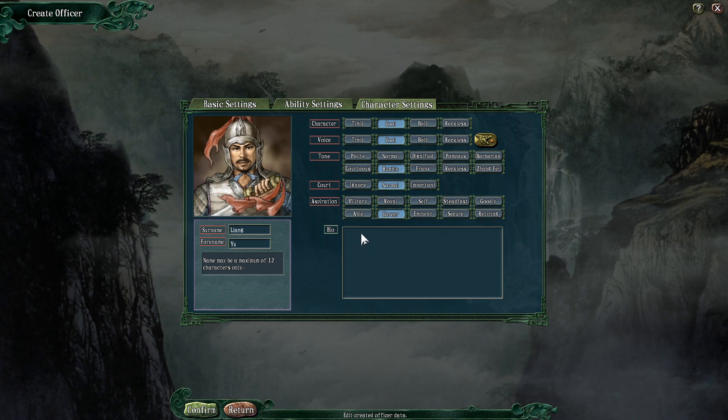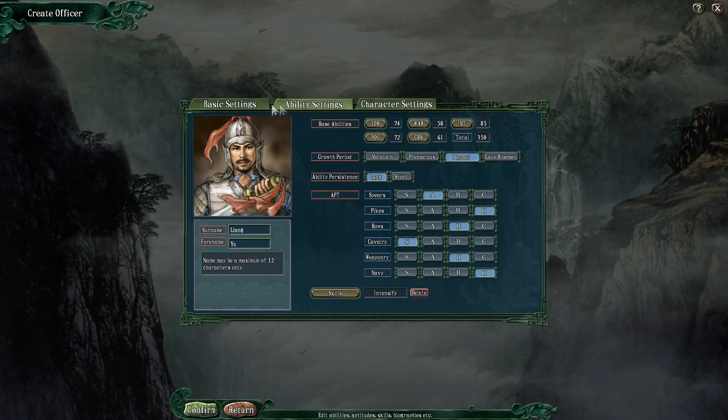And then lastly, a bio if you want to put one in — totally optional. You don't have to if you don't want to, but you can have a bio. You can fill up the entire box here, but no more than a few lines is really necessary. If you want to put in some flavour text, go for it — we'll whack it in, that's not an issue at all.